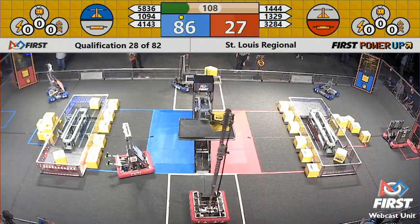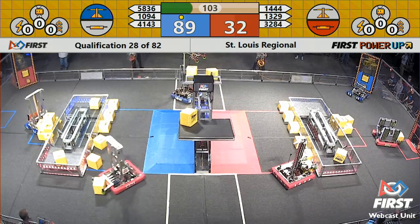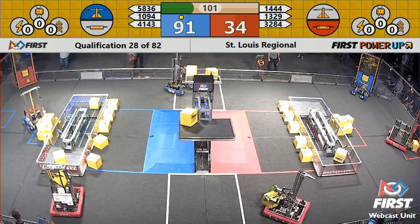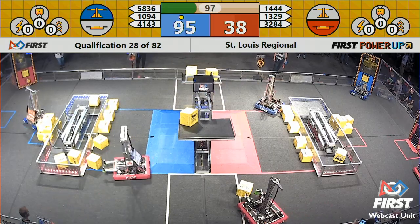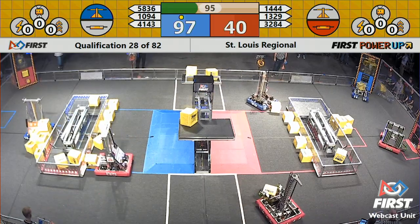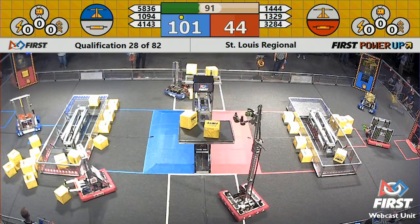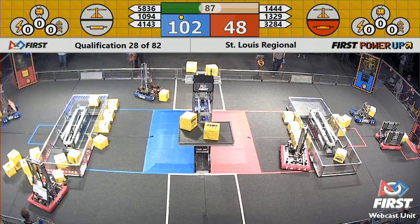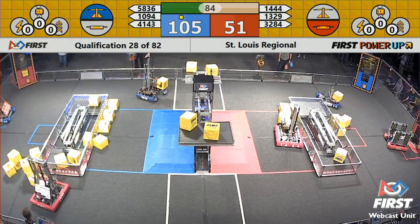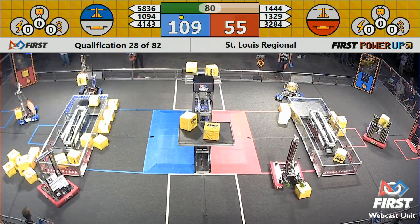Lightning 1444 coming back to try to balance that scale out, but Mars Wars right behind them, scoring again — Q-Bert Block of Cubacasaurus making that score. Lightning 1444 with Boomer picking up another power cube, going up for the scale to balance it back out. They get it on there and it's balanced. 3284 Camdenton using Howlitzer to deliver some power cubes through the exchange to get them a power-up a little bit later.